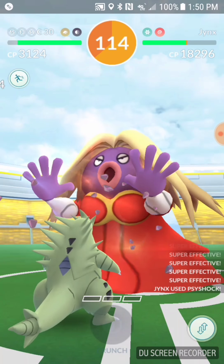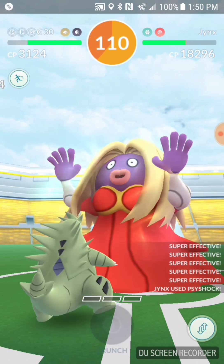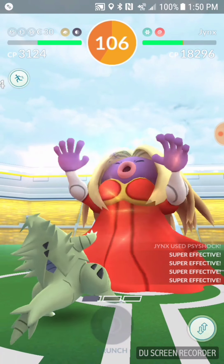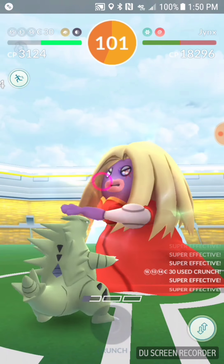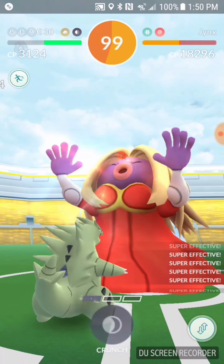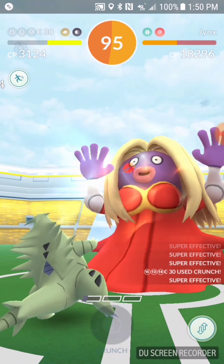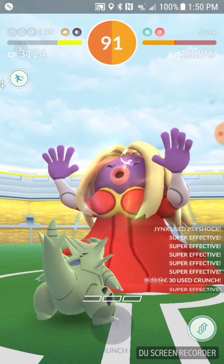Tyranitar is the way to go overall as long as it's not Draining Kiss, and this one is not. These Tyranitars are the way to go. I have some with Bite and some with Stone Edge — both are super effective: Bite is super effective to the Psychic side, and Stone Edge is super effective to Jynx's Ice side. We're making good time here — 90 seconds in, we're in the yellow, we've got this.